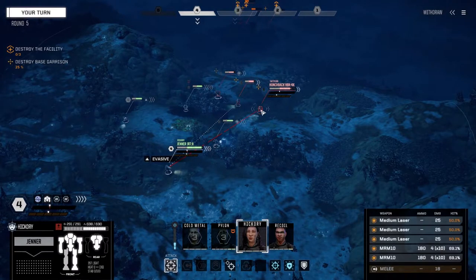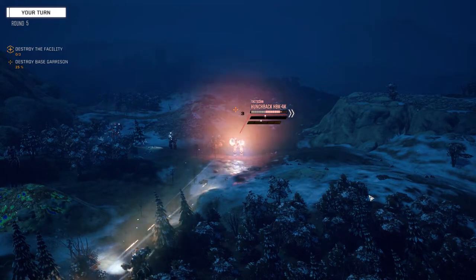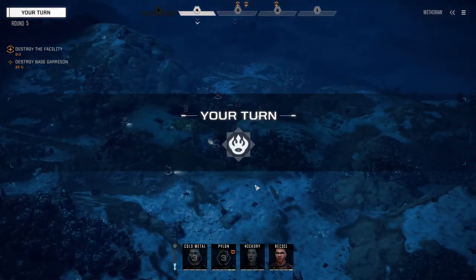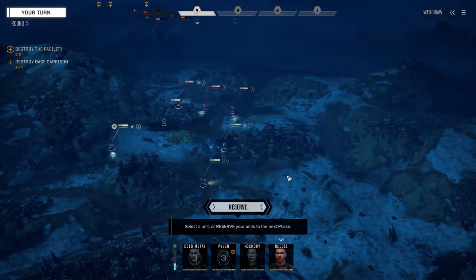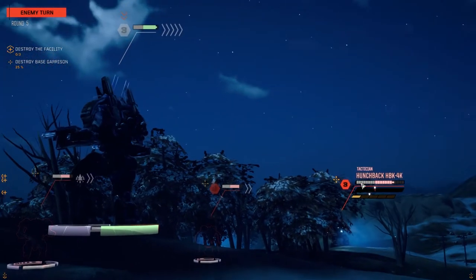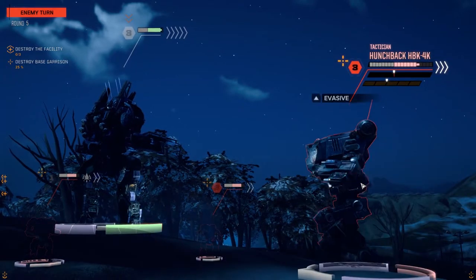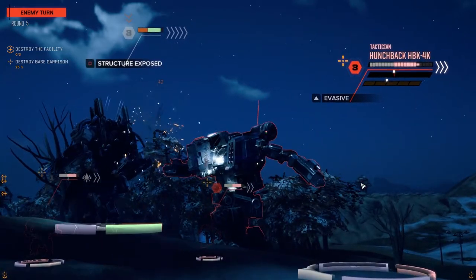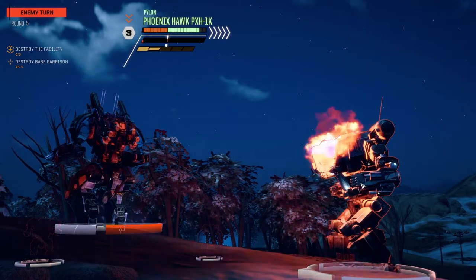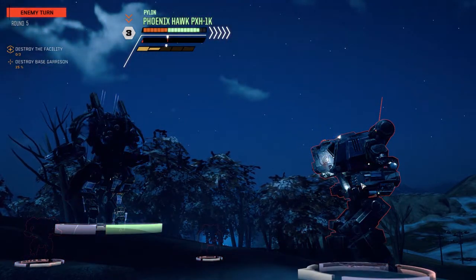Technically that Atlas should be the next priority, but because they've got two Hunchbacks on us right away with heavy armaments, I don't want to go after the Atlas and take too long while these guys are shooting at us. So if we can pull down the heavy weapon guys first - yeah, I saw that. Okay, you're moving next buddy. That was a solid hit - I think you got hit in the back, which is kind of better overall.